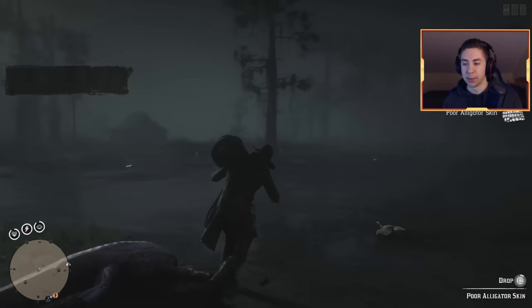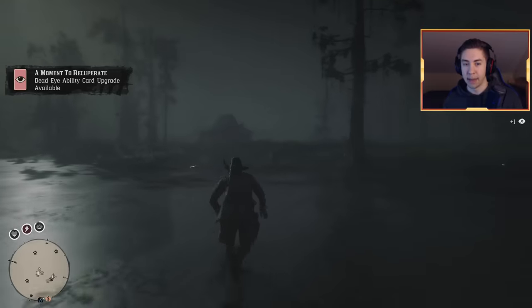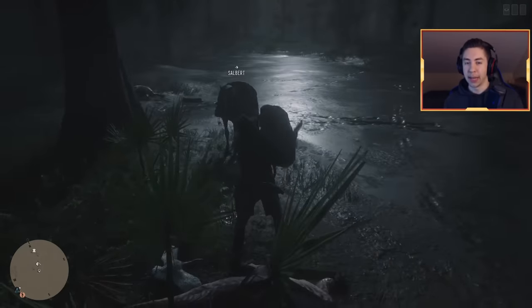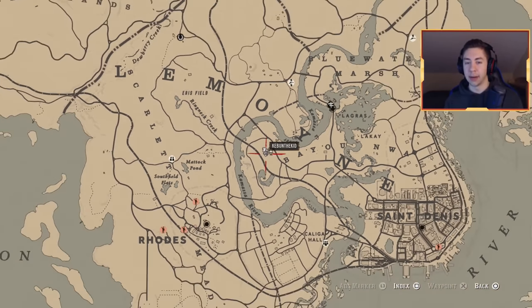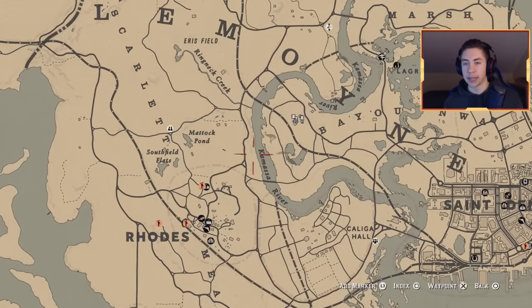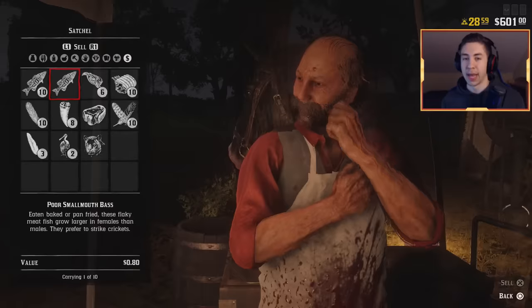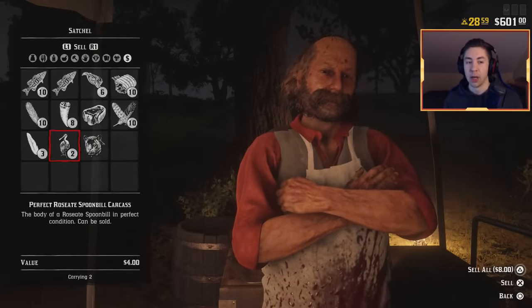Let's skin these alligators as well and take the meat and teeth that come with them. That's going to be a couple extra dollars. Now we got the meat from the alligators, all the birds, the fish, and the panther. What you guys can do is ride back towards Rhodes and follow the coast down to the bridge because we might find some more birds along here. It is nighttime though, so not as many birds spawn. We're going to work our way back to the butcher, sell all this stuff, and I'll show you guys how much money you can expect to get.